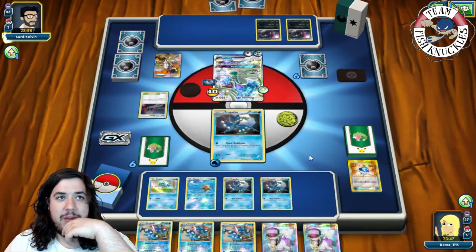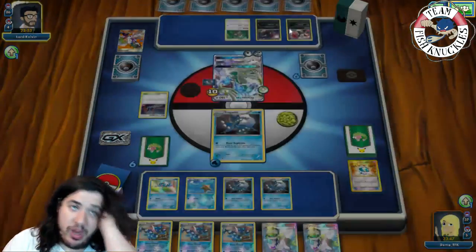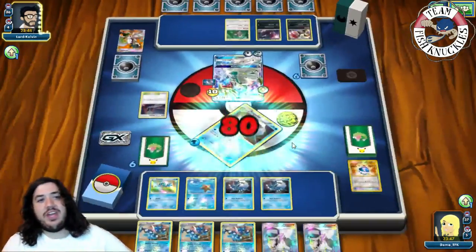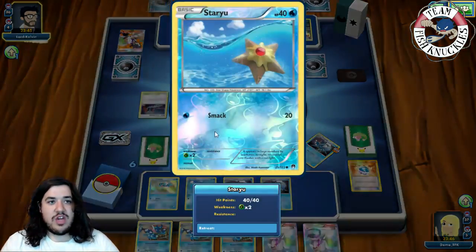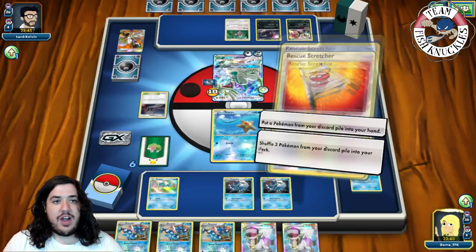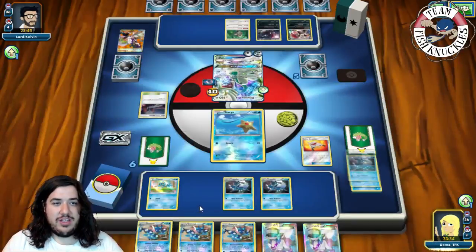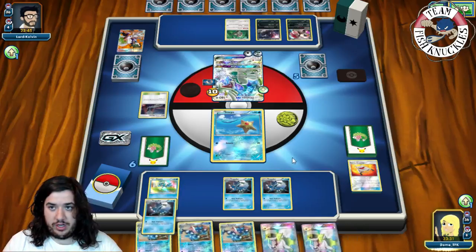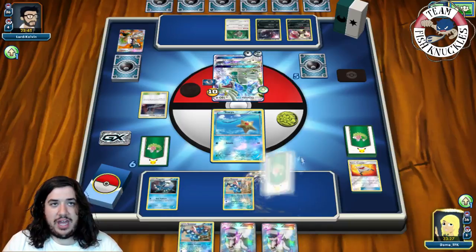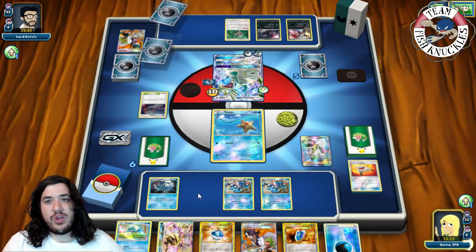Once we get Greninja Breaks in play we should be okay. A Rainbow Energy goes to the active taking 10 damage. Opponent uses Sycamore, discarding a Super Rod and a Zoroark Break — he's throwing away good resources. A Zoroark and Oranguru come down. Then he goes for Berserk for the knockout, sending us down to five prize cards. Fortunately Staryu has Fuzzy Berry. On our turn we find a Rescue Stretcher.